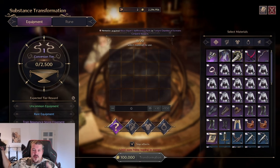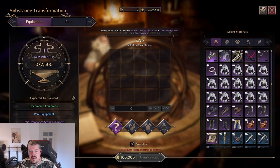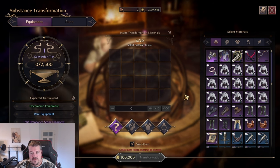Welcome. Today we're going to take a look at the substance transformation system and the resonance system, because both systems are tied together and will come to global release, so pay attention.